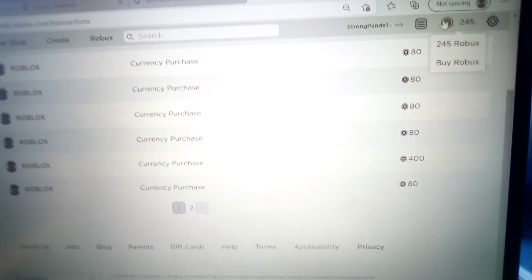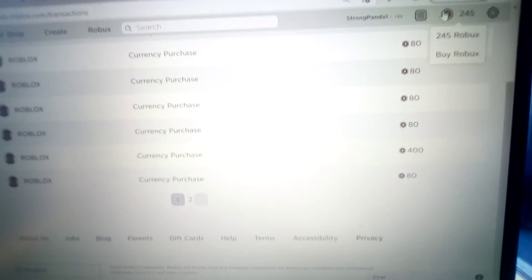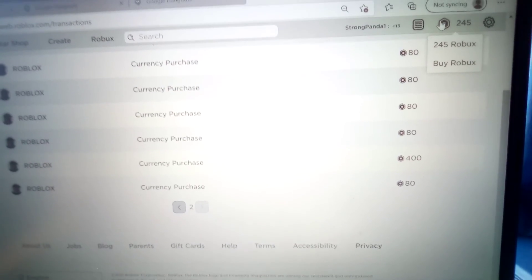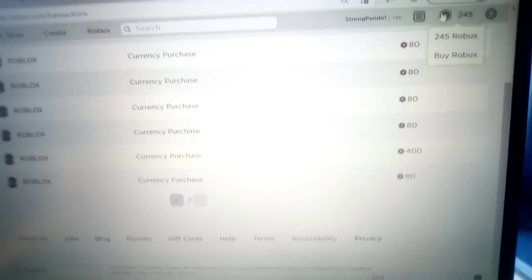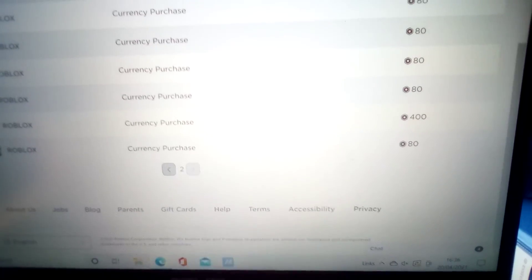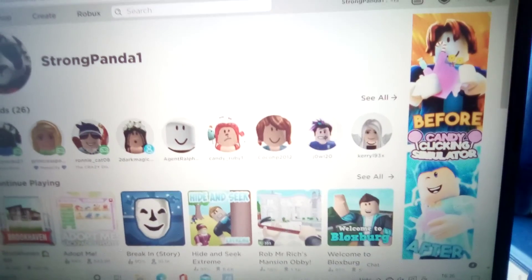When you buy Robux, you may need a star code, but if you do it on an iPad or tablet it's different — you don't need a star code, you can just buy it with your password. That's really it for this short video about how much Robux I've had over the past. See you next time, goodbye!